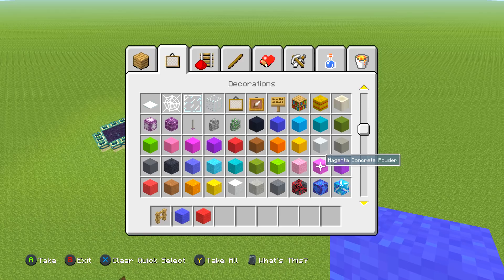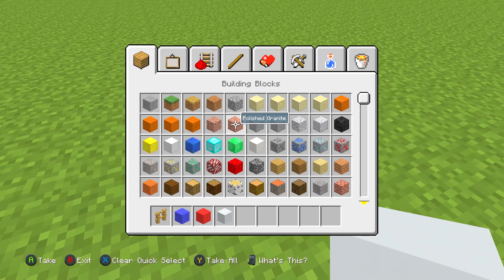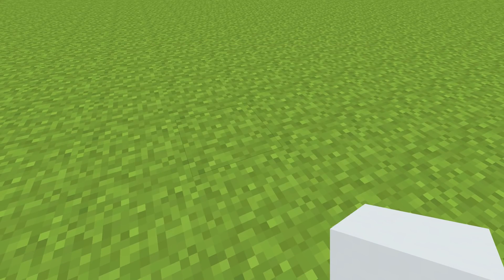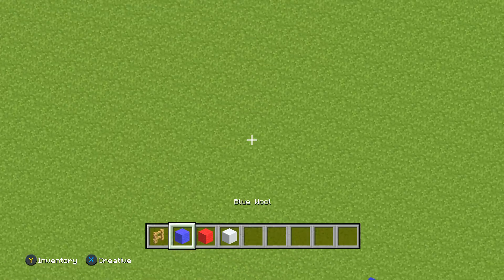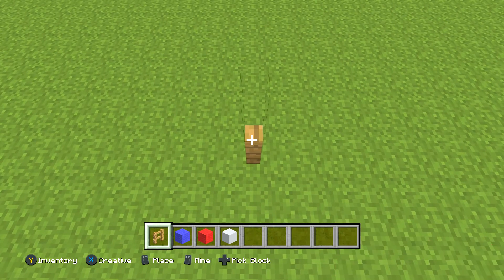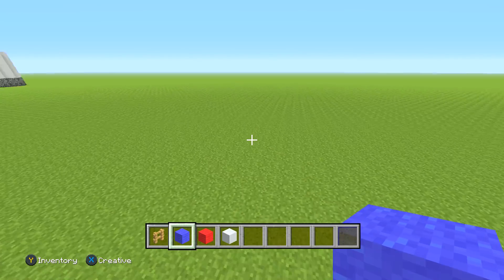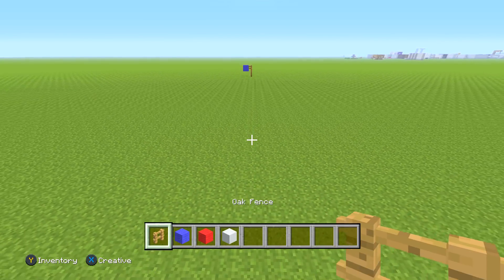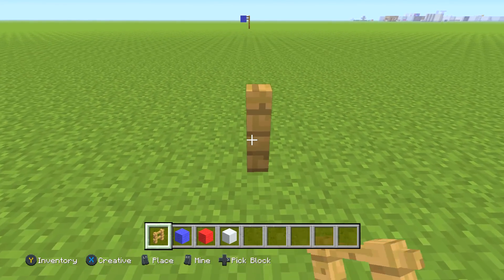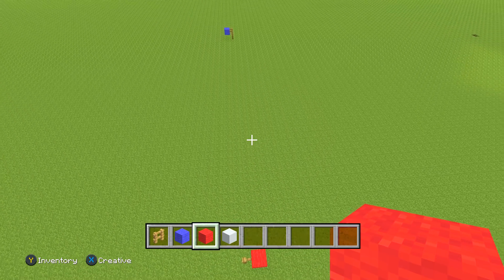The first thing you want to do is get yourself some white concrete — or any concrete, since these textures look really nice. What we also want to do is set up an arena. For the flags, we're going to build up two fences, and then for the blue side we place the blue flag here, and all the way over on the other side we place the red flag. Then we place the red wool right there.